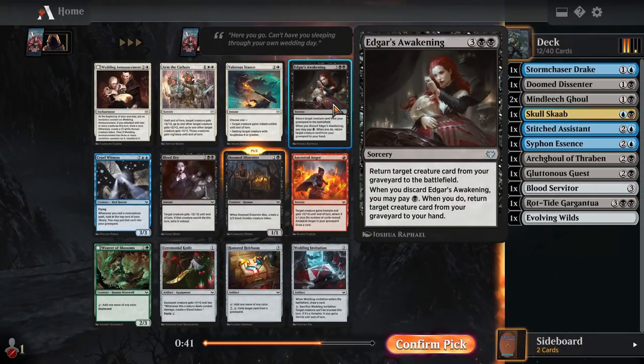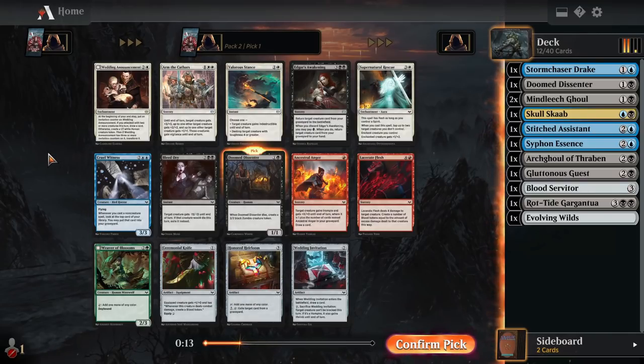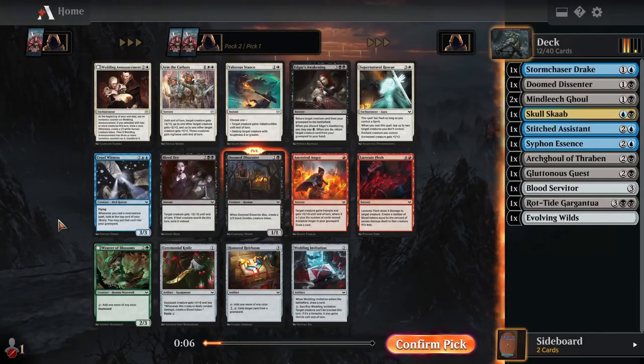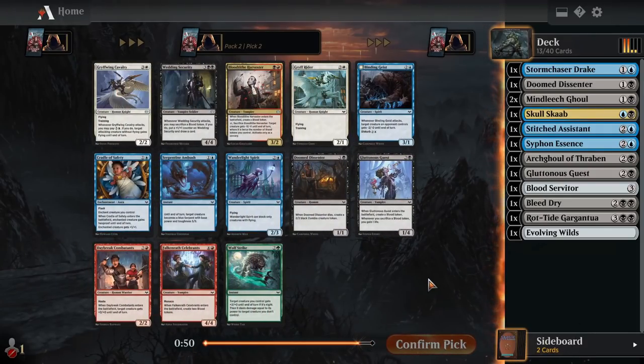If you discard Edgar's Awakening, such as to a Blood token, you cast it for only 1 mana and put the card back into your hand. There's also just a great removal spell, Bleed Dry — 4 mana for minus 13, minus 13, and exile the creature, so it kills just anything. Cruel Witness is a 4 mana 3-3 flyer — whenever you cast a non-creature spell, you Surveil 1. That seems really good. Doom Dissenter works really well with our exploit cards. Bleed Dry is just fantastic removal, and Cruel Witness seems like a great flyer. I don't have much going for removal, so I take Bleed Dry.